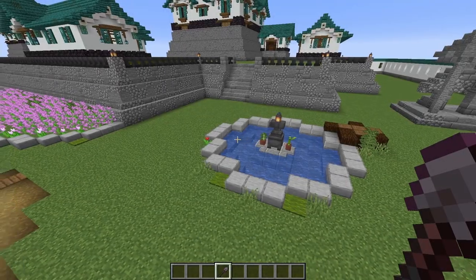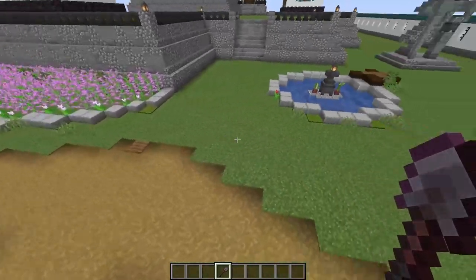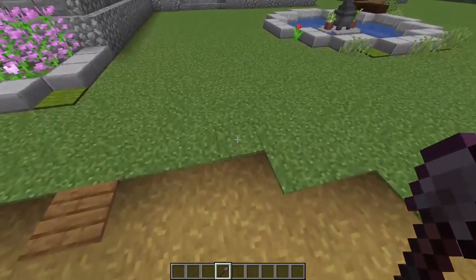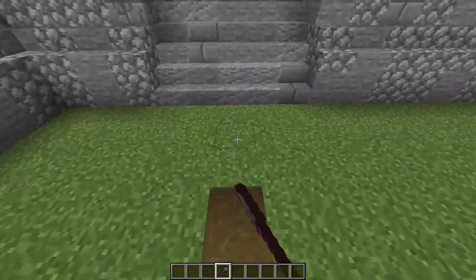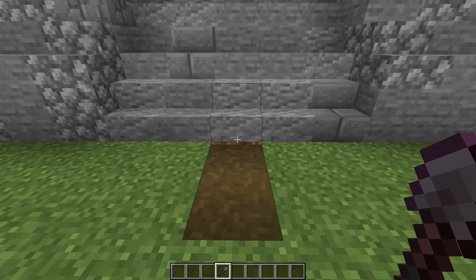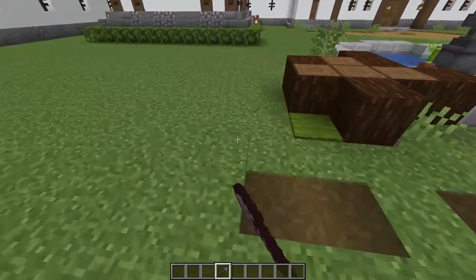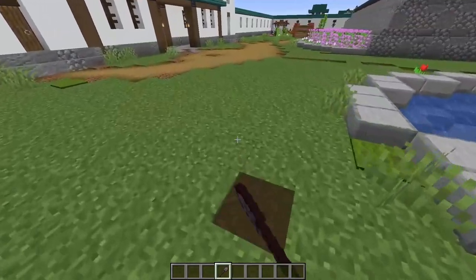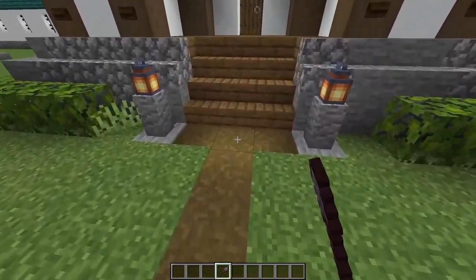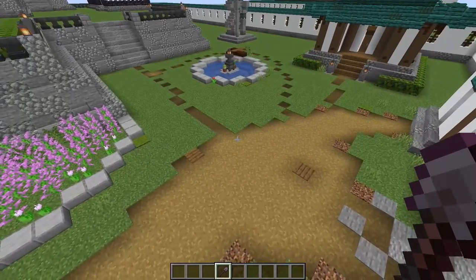Now we're going to do another path, and I want you to do it in the exact same style as this one. I'll show you in a moment what mine looks like so you can copy it. Basically we're going to extend this path all the way down to this staircase right here. Just remember to knock out that bit of dirt underneath and replace it with a stone block. We're also going to do a little loop around our pond and come back. You can also extend this bit of path over to the entrance of that building.